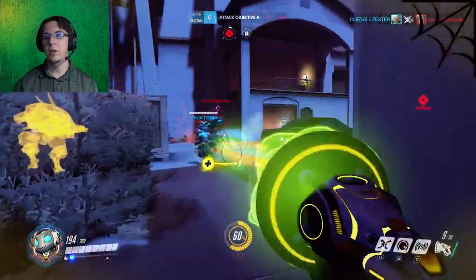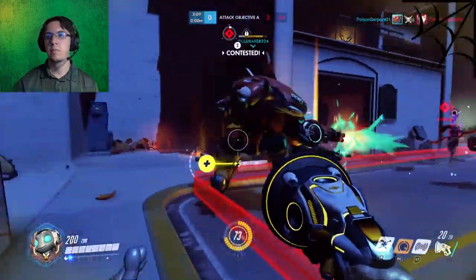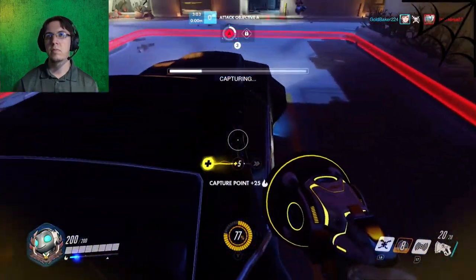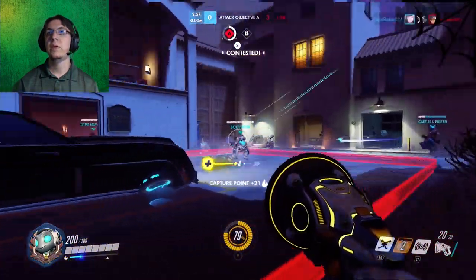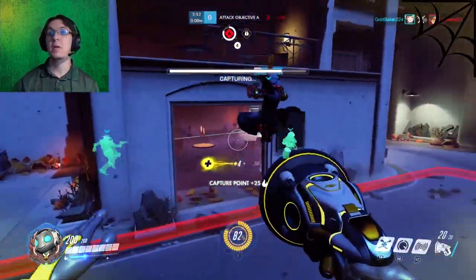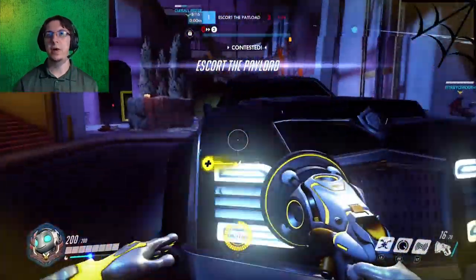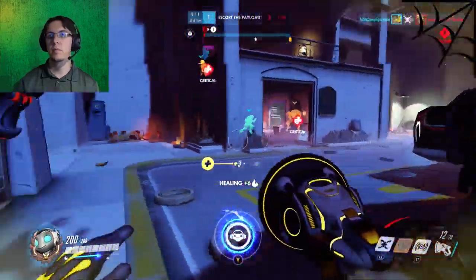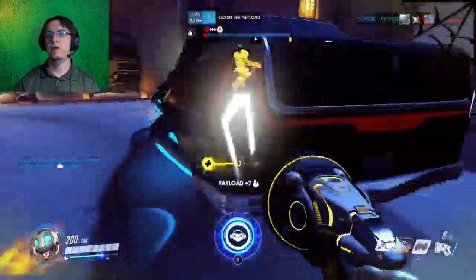Alright, let's get in here. There's Tracer up top. D.Va — I think he's got her. We're capturing the point pretty quick so that's good. Discord on Junk Rat. Watch out for Ana — escort the pain, escort the pain. You hear that? I'll call the payload — move it! Discord on Ana. Nice job, nice job.